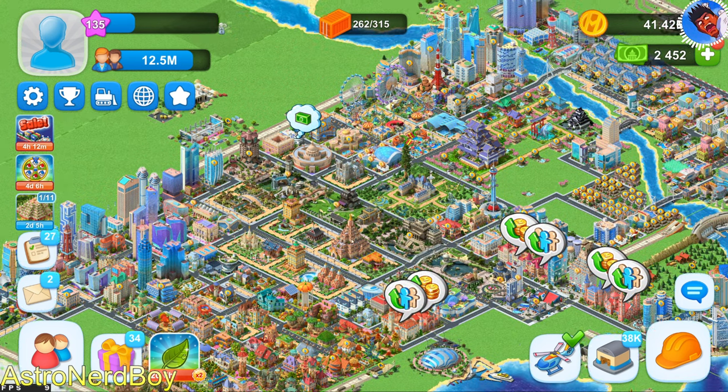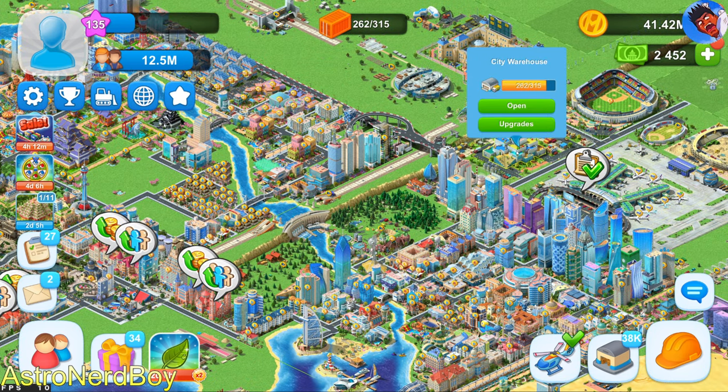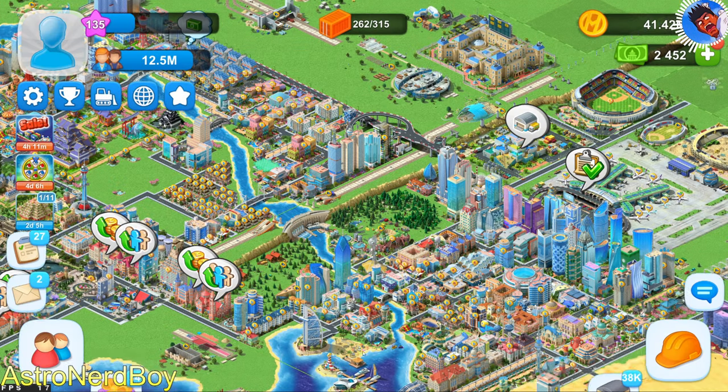The other project you're forced into is this warehouse. They make it so — I've upgraded this up to level 58; 115 is the ceiling. If you're free to play, you're never going to get to 115. But it gives the bots additional stuff to send you because it's an open project.